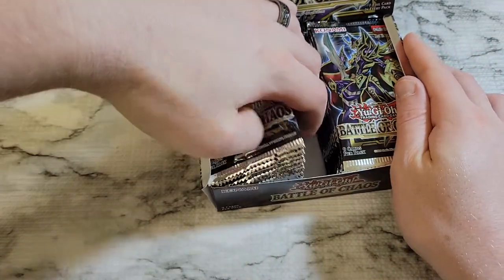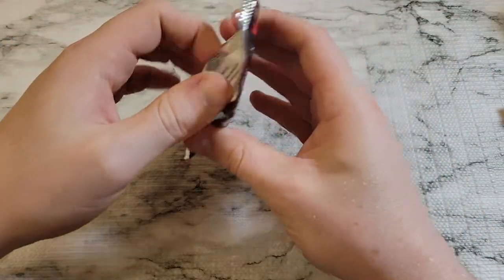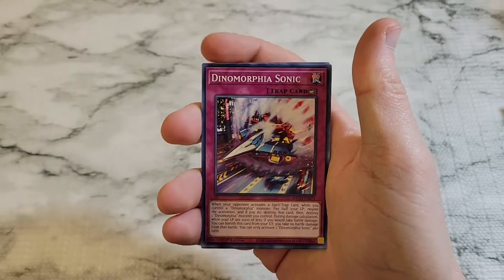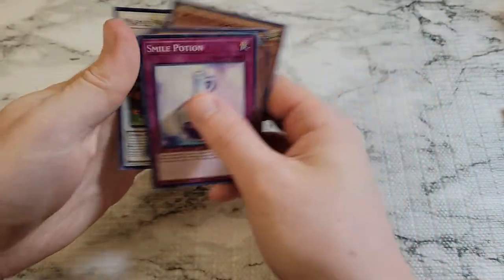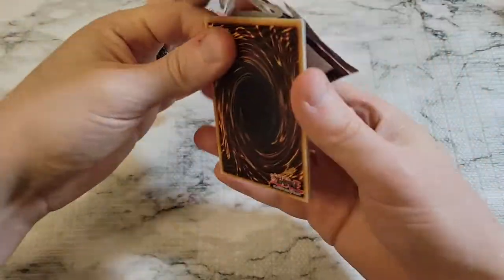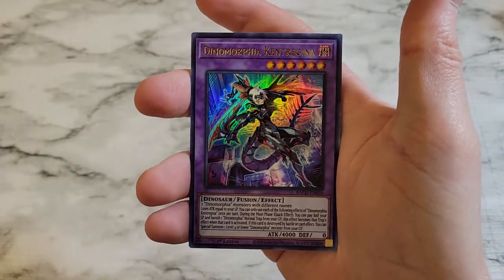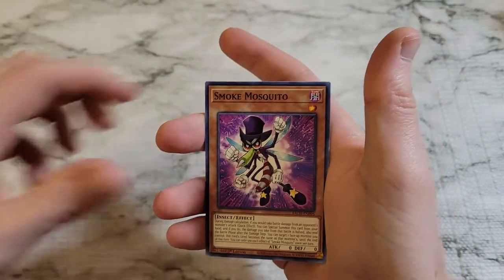Let's crack through these Battle of Chaos packs. We'll go down the left side and crack through them real quickly to see if we can get anything good. Just a super rare on this first one, and then we got an ultra rare Dynomorphia Kintragyna. That means pack two on the other side will have an ultra rare in it.